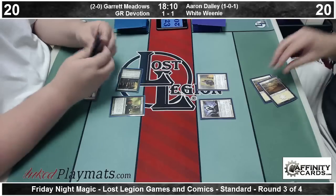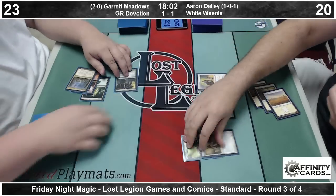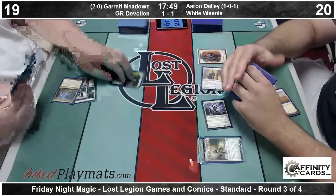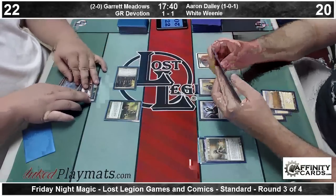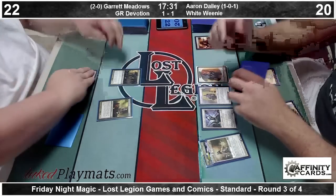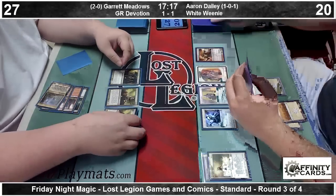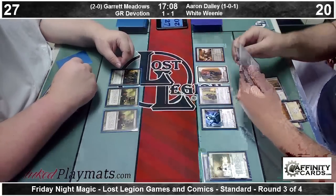Three mana for a Nylea's Disciple — going to gain three life off of three Devotion. There's a Banisher Priest to take out the Disciple and allow Aaron to get in for four, make a token, then pass back to Garrett. Garrett finds a Nykthos — he does not have enough Devotion to profit one mana, but he does have another life-gain Disciple. Not a bad mull to five on the play. Garrett down to one card in hand with no business, facing down a lot of business. There's three mana for a Boros Reckoner — still in the format — that's Grizzly Bear good enough to keep Aaron from attacking. Another Disciple sending Garrett up to twenty-seven this time.